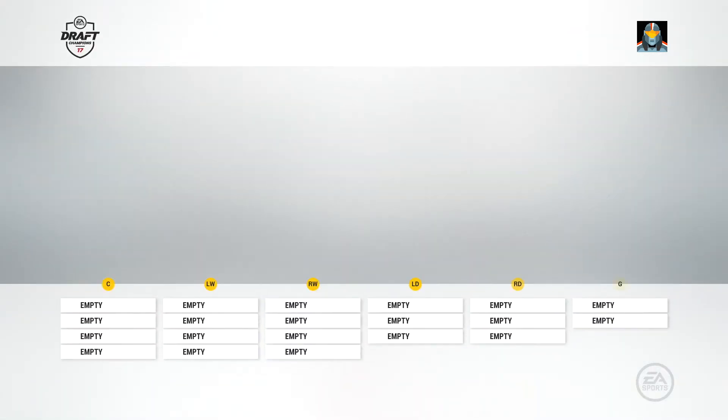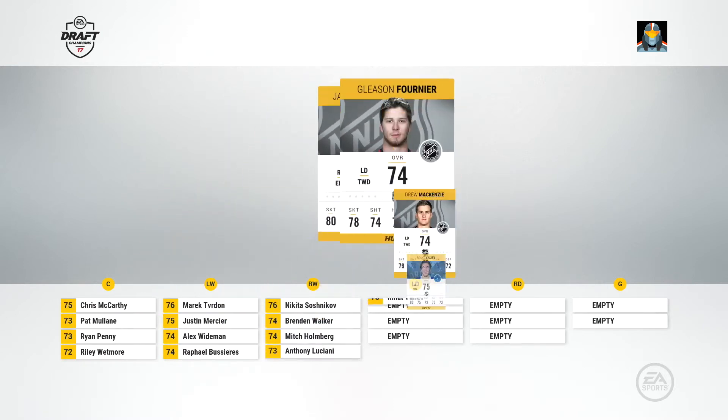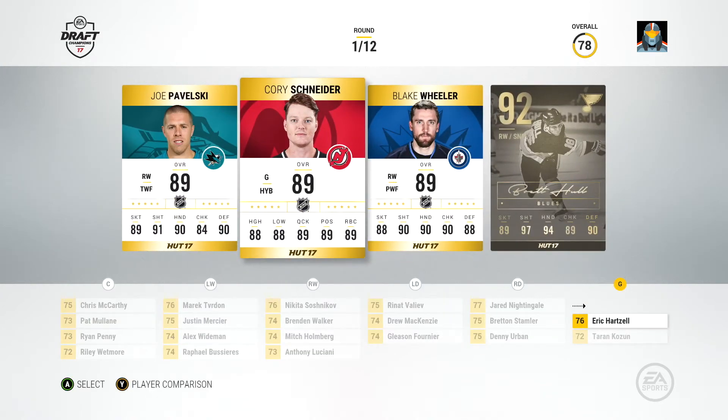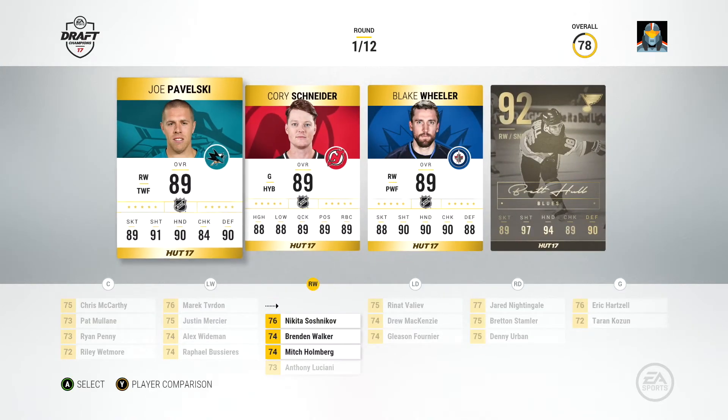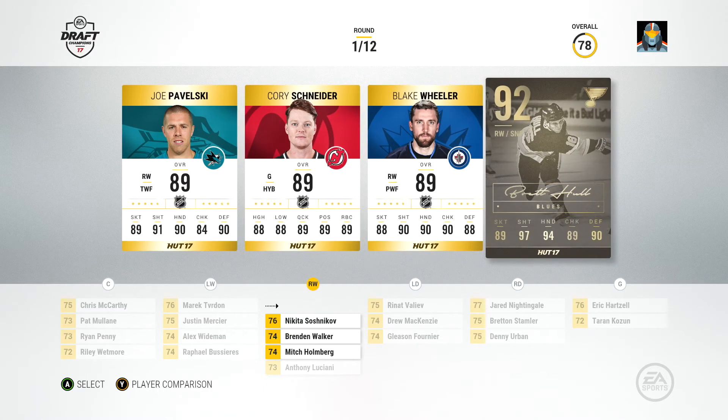I think what happens is you play games and you unlock stuff, and then that stuff you unlock could be used in HUT. But if I'm not mistaken, that's the dumbed down version. Okay, Round 1 — who do we choose? Flesky, Schneider, Wheeler, or Brett Hull?